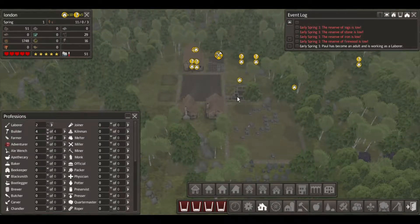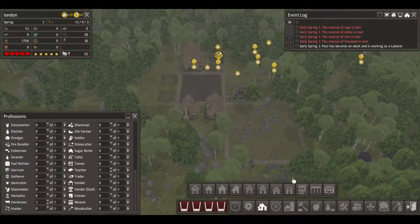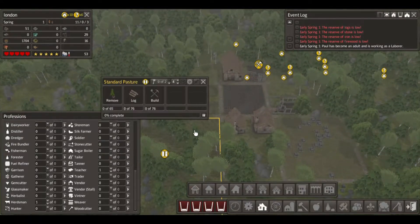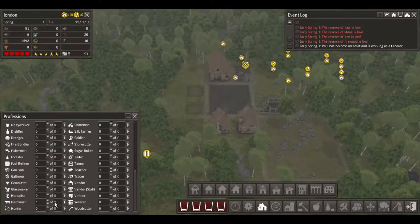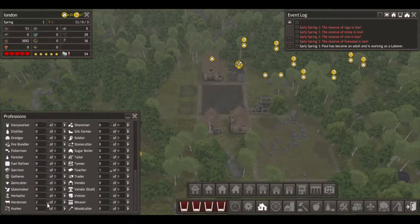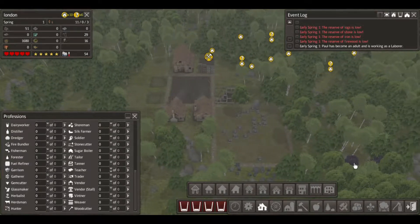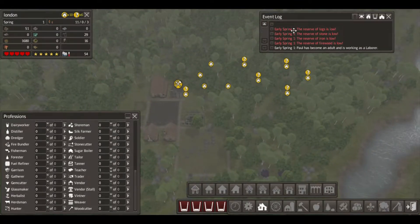There are two laborers now. We can get a herdsman - I just want a herdsman. I want a forester. I want him to bring back some stuff. Paul has become a laborer. I want a forester.